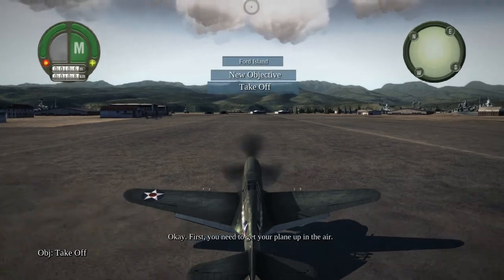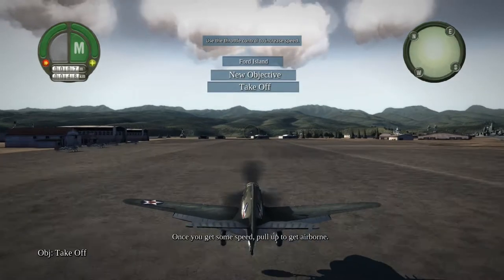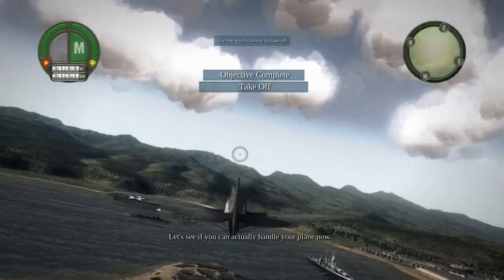Okay. First, you need to get your plane up in the air. Give it some throttle to rev her up. Once you get some speed, pull up to get airborne. Well done. Apparently, you at least know the basics of flight. Let's see if you can actually handle your plane now.